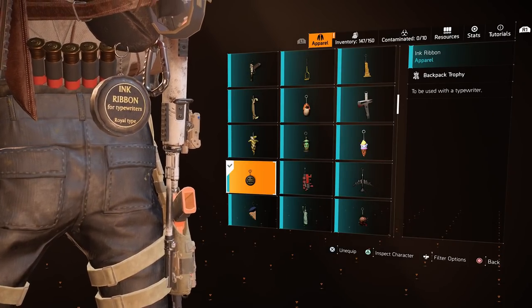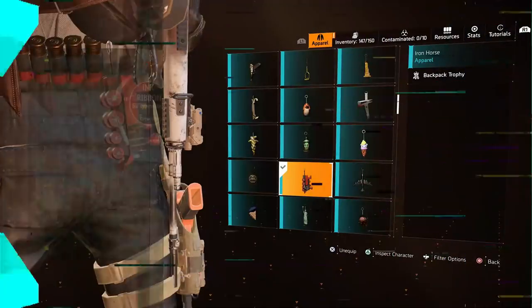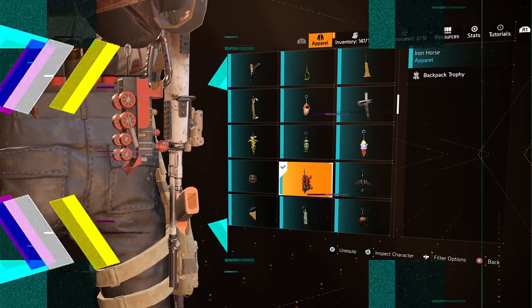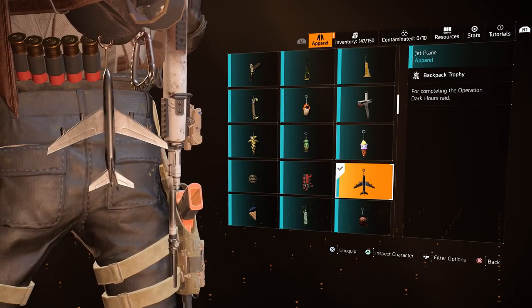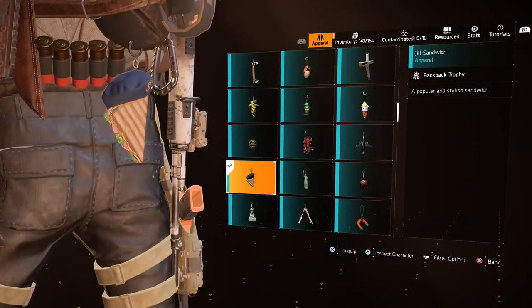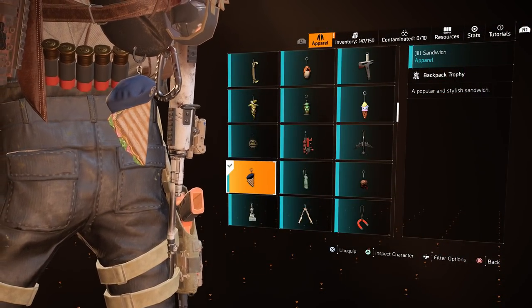The Ink Ribbon was part of the Resident Evil Apparel Event and is no longer available. The Iron Horse Trophy will be rewarded to you when you complete the Iron Horse Raid for the first time. The Jet Plane will be rewarded to you when you complete the Dark Hours Raid for the first time. The Jail Sandwich Trophy was also part of the Resident Evil Apparel Event and is no longer available.